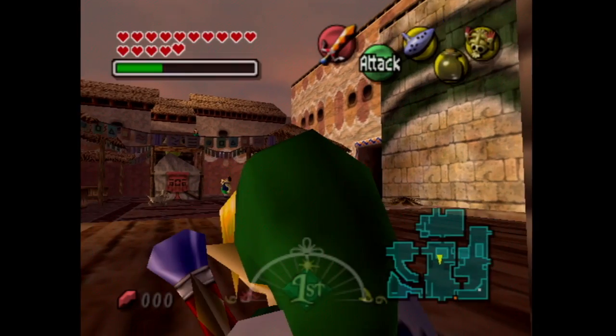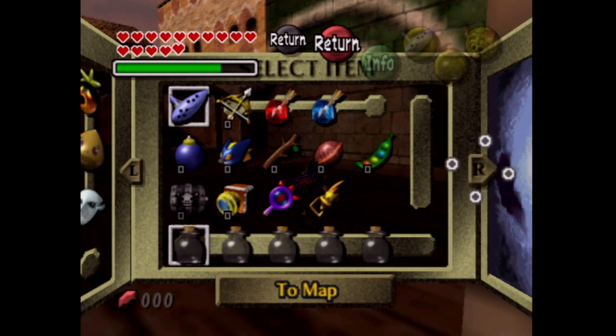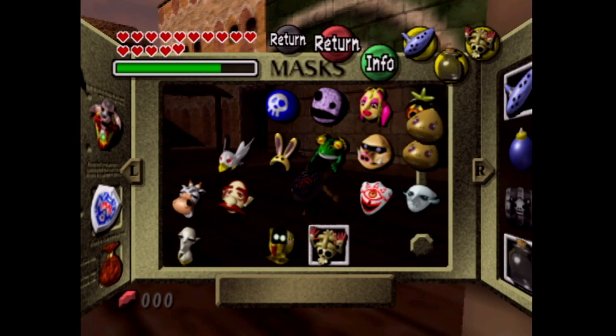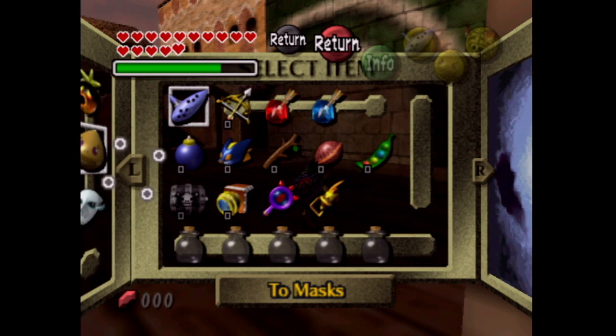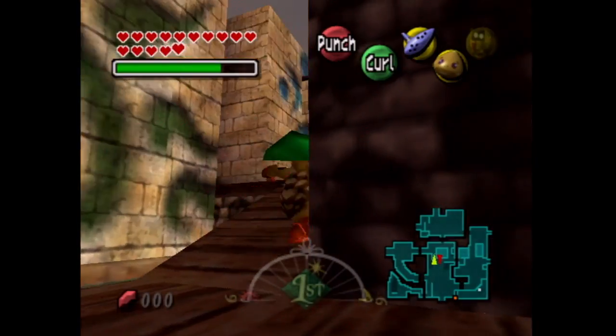Hello everyone, my name is Appleguy and welcome back to another episode of Let's Play The Legend of Zelda Majora's Mask. In the previous video we did the rest of the Ikana Graveyard side quest — the Night 2 and Night 3 graves, which gave us a piece of art and an empty bottle respectively.